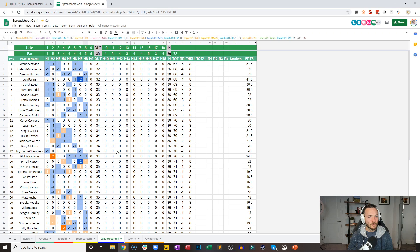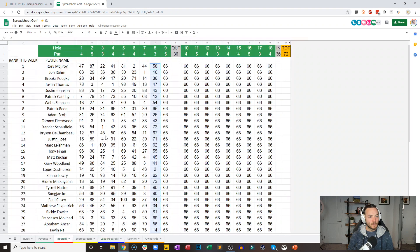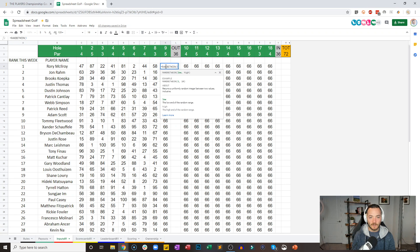We will now head to the ninth — it is a par five. You want your drive to be as long and basically as right as possible to have the best angle coming in. It's an animal, it's a long hole — you really got to hit a good one there. We are about to wrap up the first nine and see where we stand here.